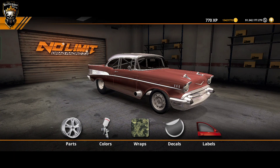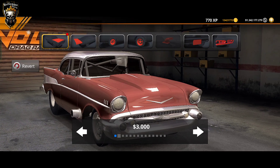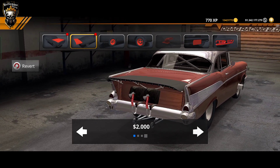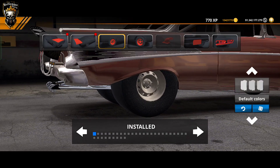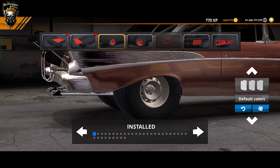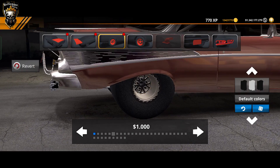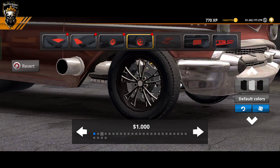All right, after finishing, we make this thing look beautiful. I got a theme for this 55 — I'm gonna copy Jeff's old car, the 57 from Street Outlaws. The team color is orange and chrome everywhere guys. Twin turbo — so yeah guys.